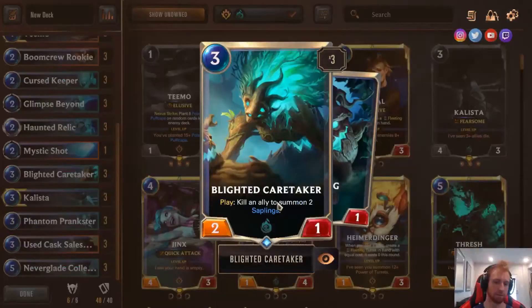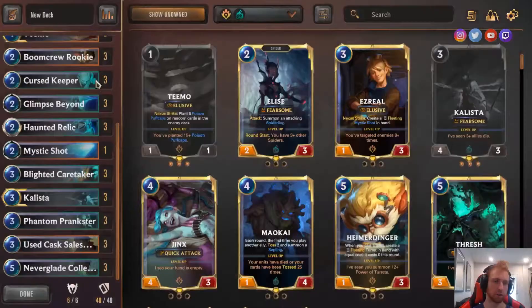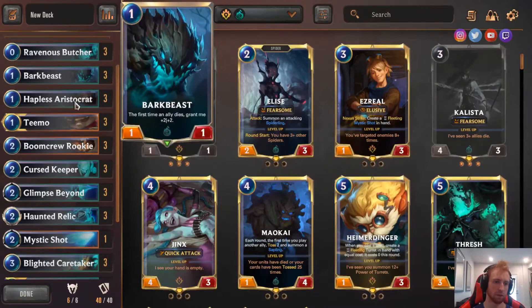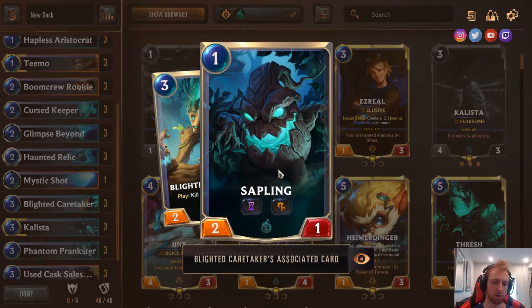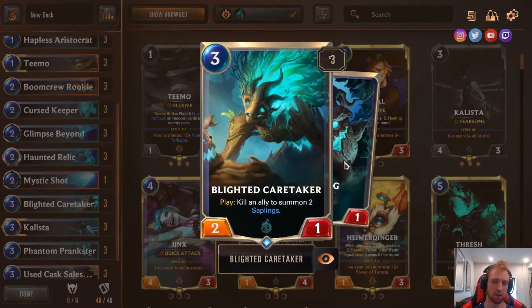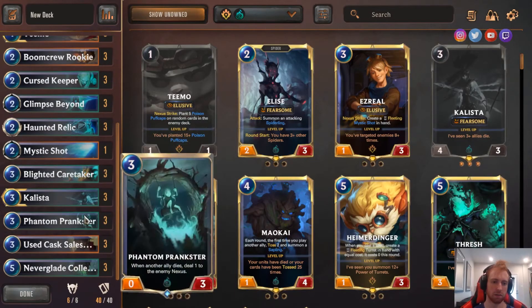3 Blighted Caretaker — kill an ally, summon 2 saplings. I think everyone knows how good this card is paired with Curse Keeper. In case people haven't seen this: Bark Beast on 1, Curse Keeper on 2, Caretaker on 3 — this becomes a 3-3, you get a 4-3, you get a 2-1, and then 2 more 2-1s with Challenger and Ephemeral. When everything dies — when Caretaker kills a card by itself and then the Ephemeral saplings die — this card by itself triggers Prankster three times.